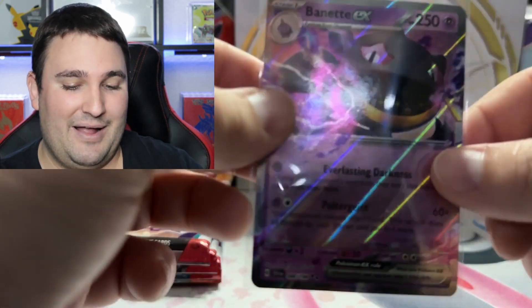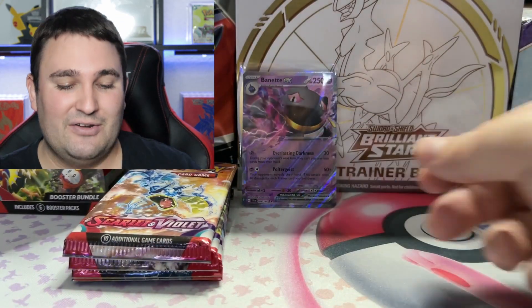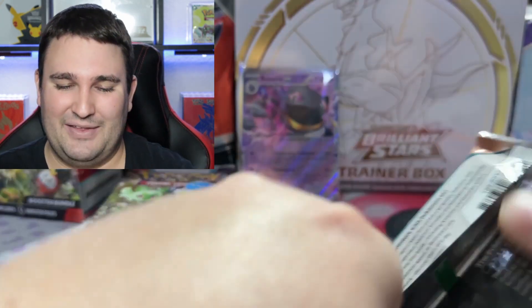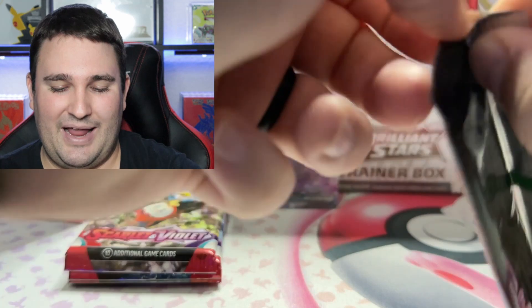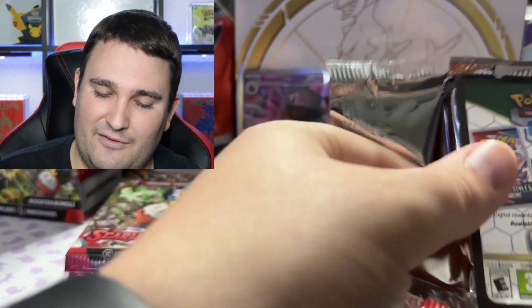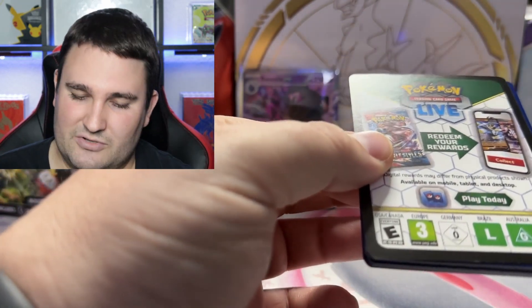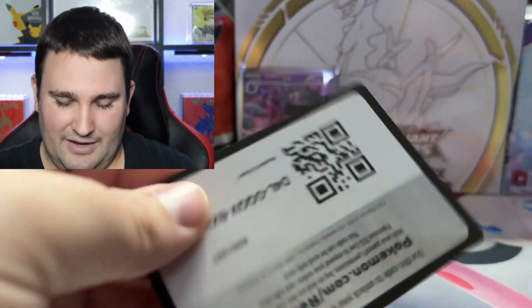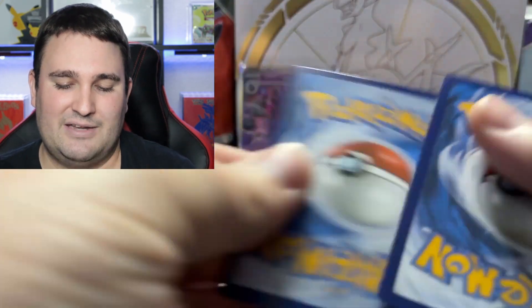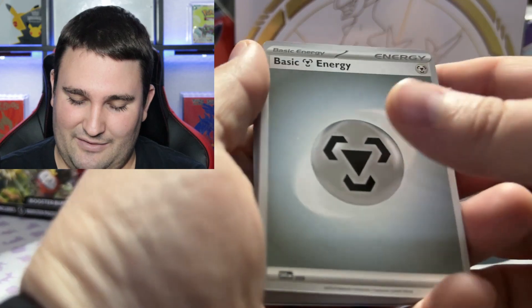We are down to just under 40 cards left for the master set. It's an exciting feeling. The downside is we have just about everything minus the really big bangers towards the end of the set — of course, those would be your illustration rares and the like. Here is code card number two. Hopefully we can pull some of those out of today's opening.